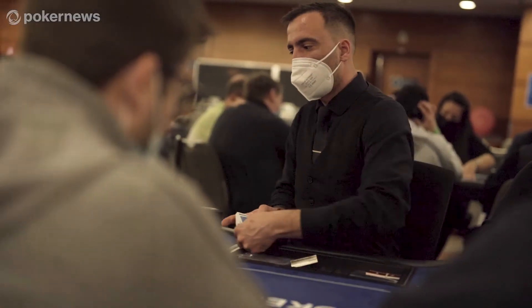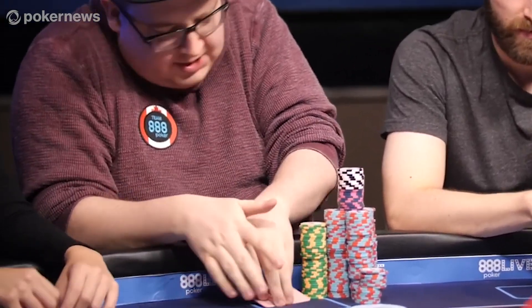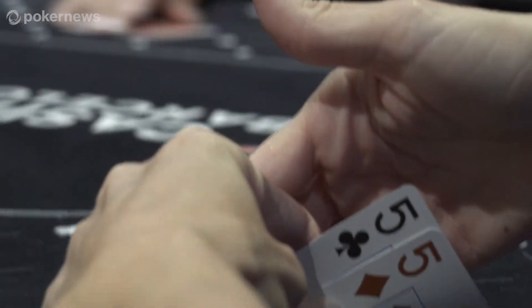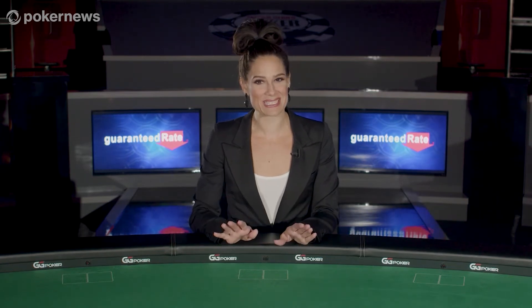Once the blinds are placed, the dealer from a 52-card deck will give each player two cards face-down. Once dealt, you can go ahead and look at your two face-down cards, but keep them close to or touching the table and be sure your opponents can't see them. Whether you like, love, or hate your two cards, you must wait until it's your turn to act before doing anything.